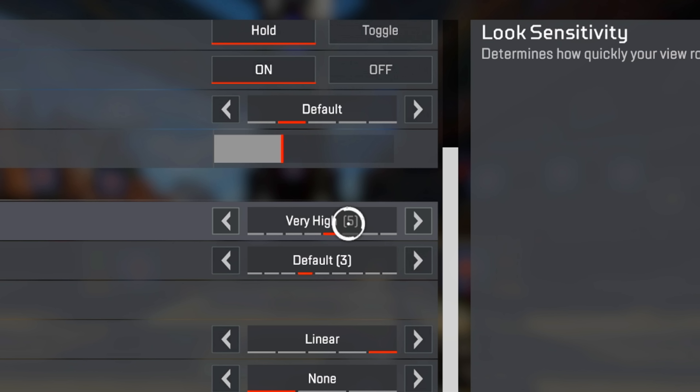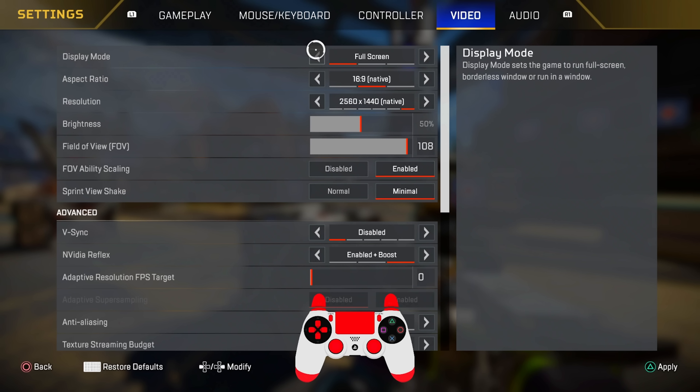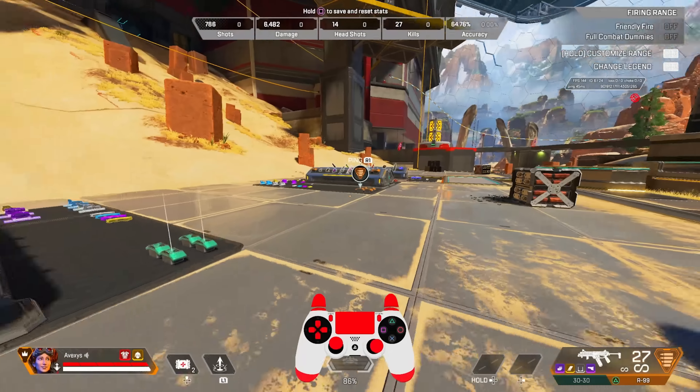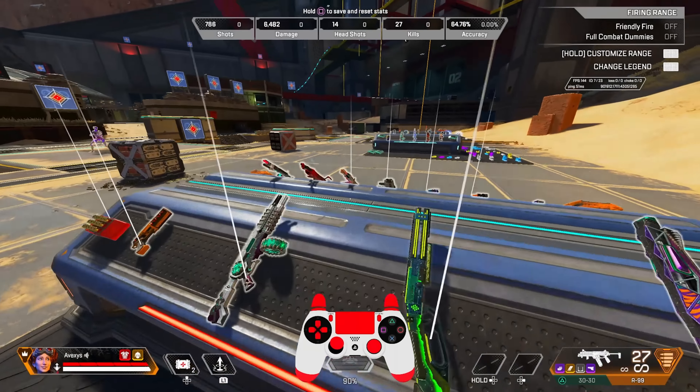Ping capacity is your choice, it doesn't really matter much. Obituaries — turn on, you want to see players' kills because it's good information. Minimap rotation on: I like the minimap to turn the way I'm facing because it makes it easier to reference where pings and teammates are, otherwise it can feel like you're in a maze when you're in a building or tunnel.